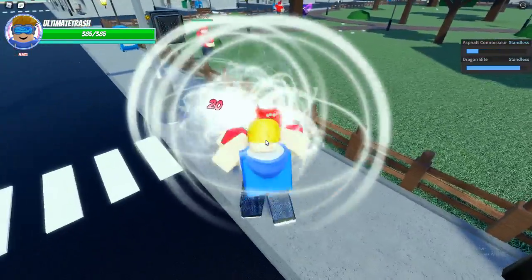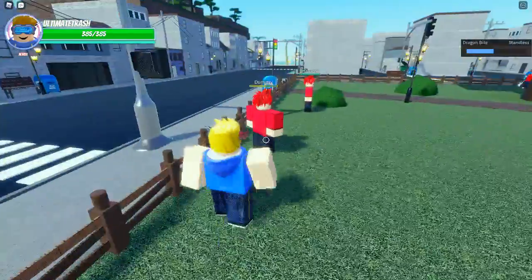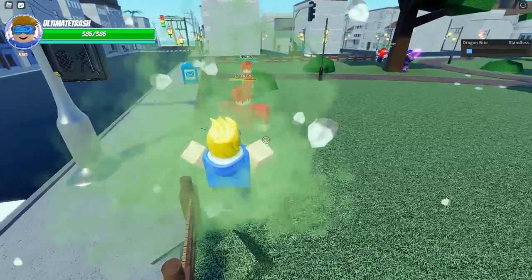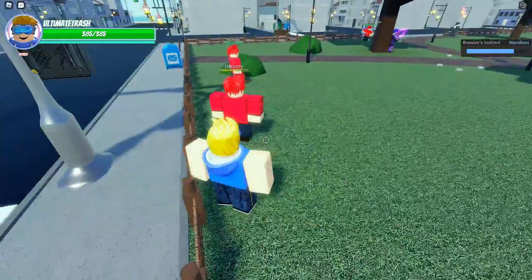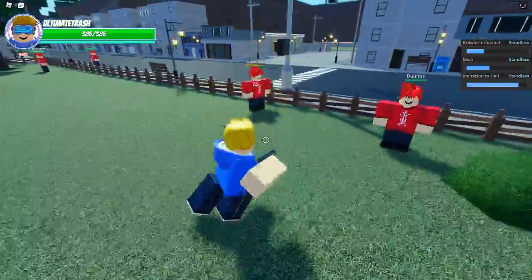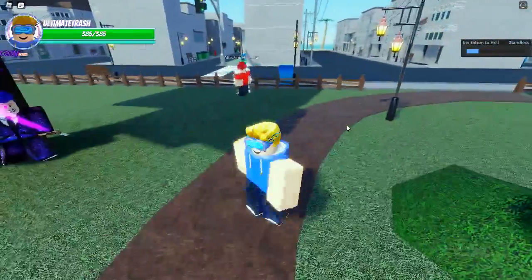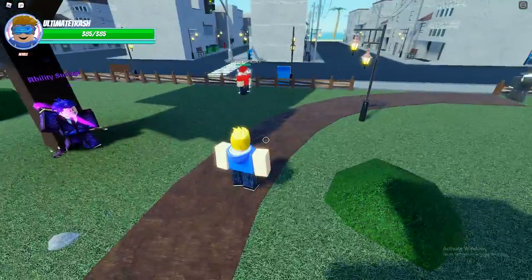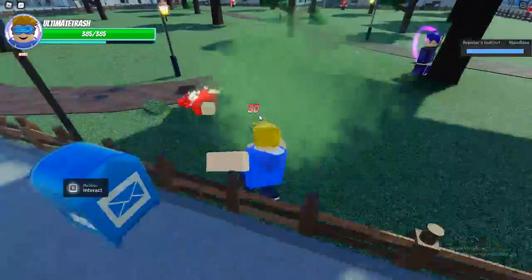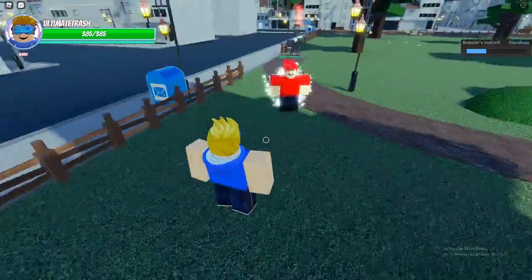G is Dragon Bite. They're both grabs. V is Brawler's Instinct. It's a counter. It's pretty good, but it's only for close range — it's not like D4C and all that where you teleport to them. Basically you slam your foot down and throw them over your shoulder. 30 damage. Pretty good.